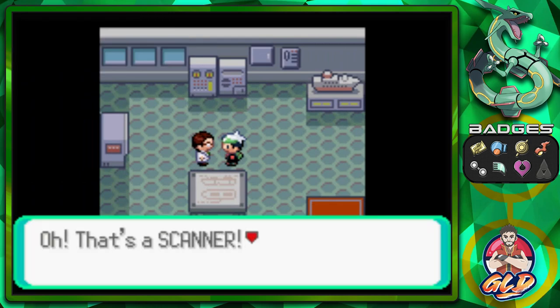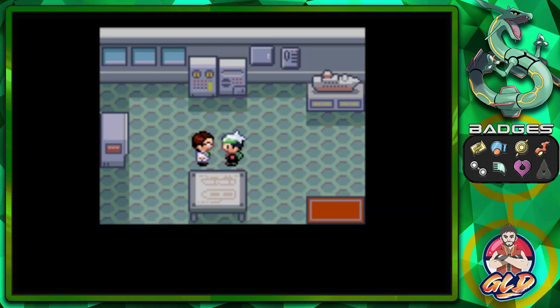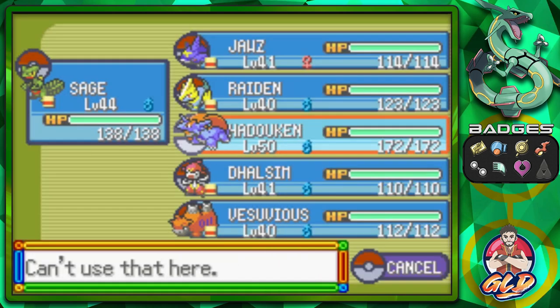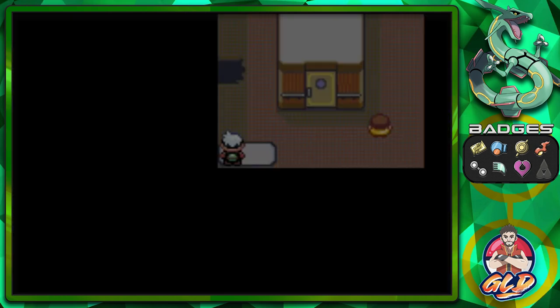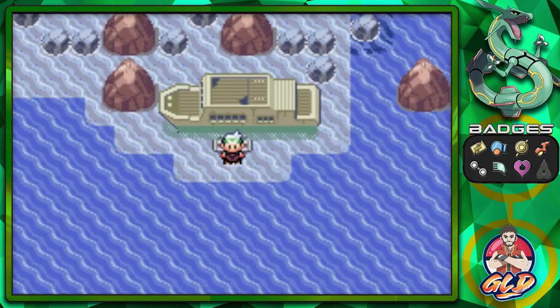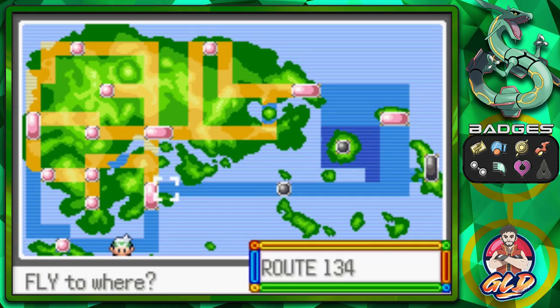We talk to the scientist and he says 'Oh, that's a scanner! Can you deliver that to Captain Stern? I want to investigate this ship a little more.' We've activated that quest, so the next thing we need to do is go back to Slateport City where Captain Stern is. Hopefully this will lighten him up after the whole submarine theft. Also, just be aware you can find Ice Beam in this area before you exit.